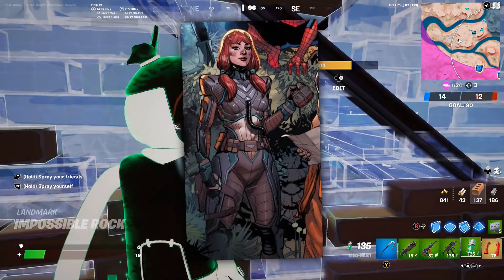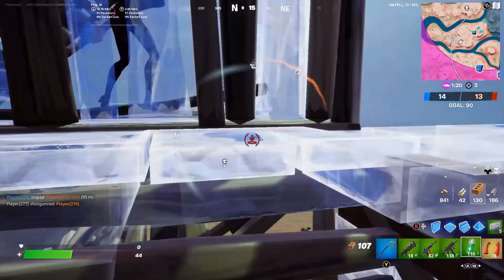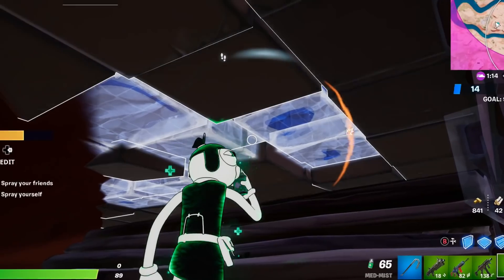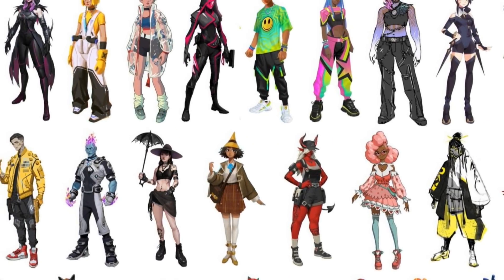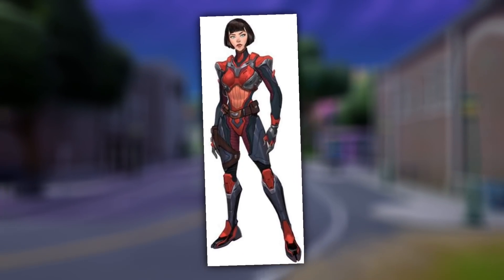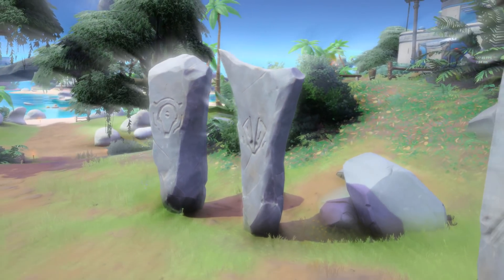I thought this character looked familiar, so I went back and looked at some of the survey skins — basically the official concepts for Fortnite skins — and this character shows up there as well. But check this out — if you look through those skins even more, you'll notice a very similar counterpart with the exact same armor, which has got to be the other sister. This is pretty much confirmed to be both of the sisters within Fortnite.